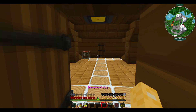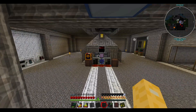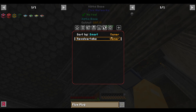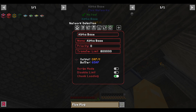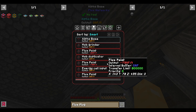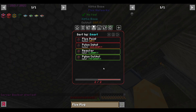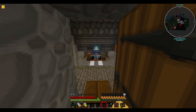It's still filling up — 16 million so far, which is great. So everything in our base should potentially be powered by that now. If we look at our network, we have the mob grinder, the flux point, the mob duplicator, and the flux point. Let's just check the pylon network.